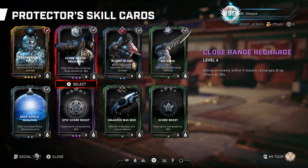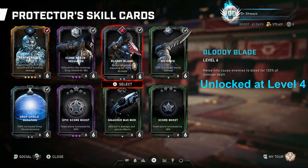Great card to run in Horde or Escape. There's not a lot of variety here since there are only 8 skill cards and 2 of them are score cards. Next is Bloody Blade: melee hits cause enemies to bleed for 130% of damage dealt — it was buffed from 110. With this card in Horde, you don't have to perk up to do melee bleed damage like Blademaster has to. You can start bleeding enemies right away without a Breaker Mace. You'll also be healing from bleeding damage through your passive and getting melee resistance.